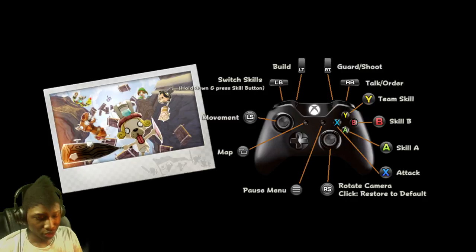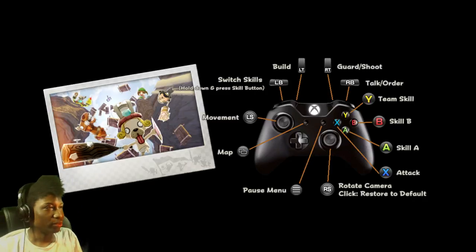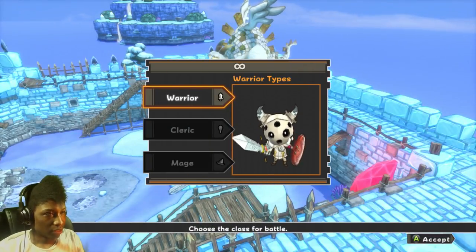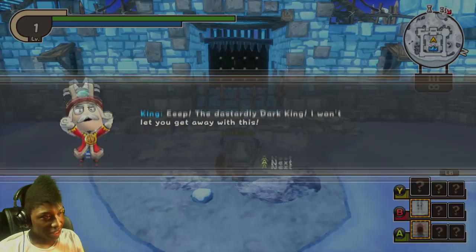I am using a controller because that's what I used last time — it was actually pretty decent. It took me a while to learn keyboard and everything, so I just said screw it and went with controller. There is still the Warrior, Cleric, and Mage that have different skills you can pick, and then there are the spawn points.